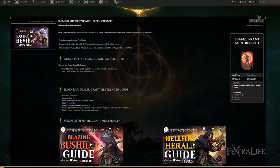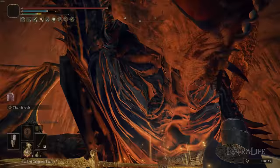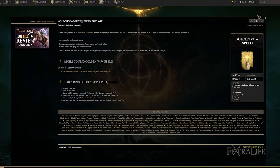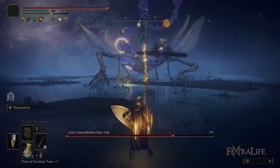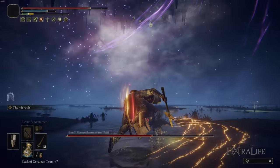The spells I use for this build are Flame Grant Me Strength, Golden Vow, Electrify Armament, and Blessing's Boon. Flame Grant Me Strength is there to boost your physical damage by another 20%. It doesn't affect Thunderbolt at all since that's 100% Lightning damage, but you deal tons of physical damage with this build so boosting it by 20% is substantial. Golden Vow not only increases your damage by 15% but also increases your defenses by about 10%. This is definitely necessary for this build because the Lightning Scorpion Charm and Radagon Sword Seal are taking away from those defenses, so getting that defense back as well as the increased damage is fantastic.